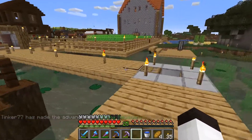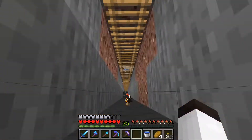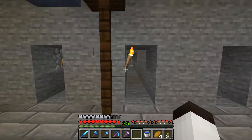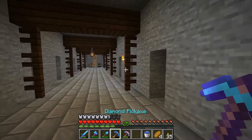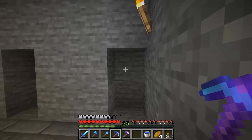Somebody actually put a little trap door thing here because they come from this direction. But basically down here you fall all the way down and we've got lots of mining tunnels. Some of these have been used - looks like pretty much most of them, except for this one right here and this direction here. So we're going to take one of these and start to mine it.